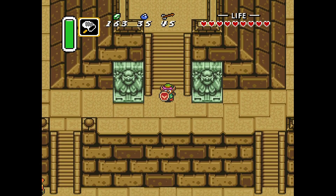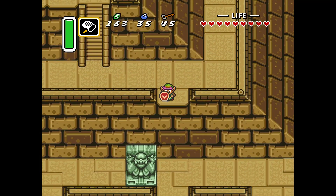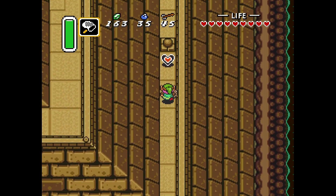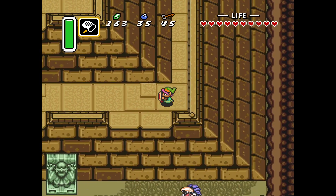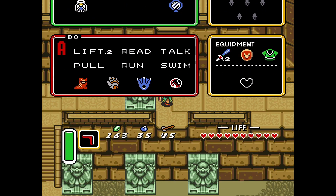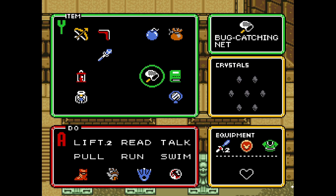First thing you want to do is descend the pyramid in this fashion. Go over here and drop down, and there's going to be a piece of heart right here. That's going to give you a heart container right away if you've been following the guide. Let's go ahead and switch to the boomerang. While we're here, let's check our bottle stock. We're good - two fairies and magic potion. Should be fine.